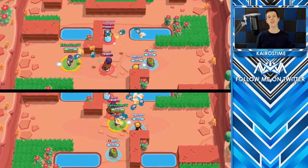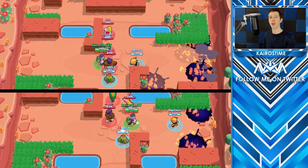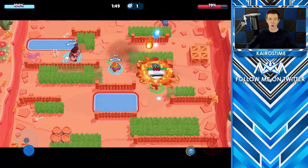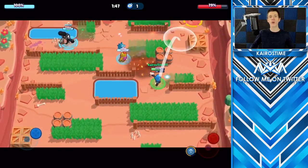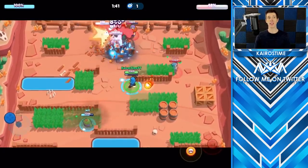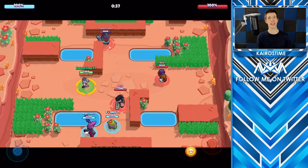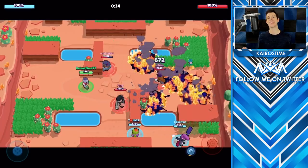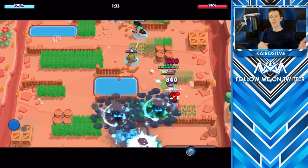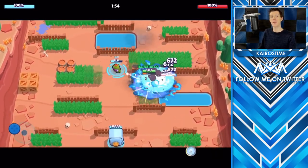This movement mechanic does two things: moving toward the target decreases the time the enemy has to run away from the super and increases burst potential. It's a trade-off between control over a longer period of time versus more burst damage. Great players facing an enemy Barley super will carefully walk between splatters and take no damage at all — that's assuming it was thrown at max distance. Ideally, you don't throw at max range every time, because you want the damage as concentrated as possible while still controlling the part of the map you need.